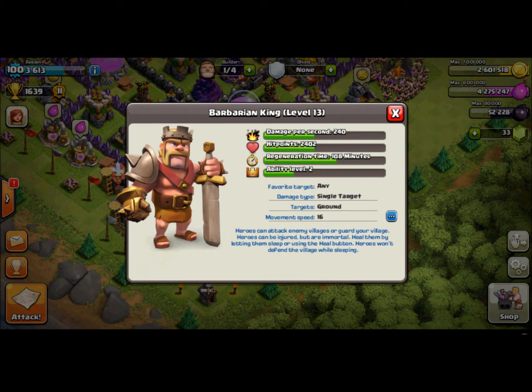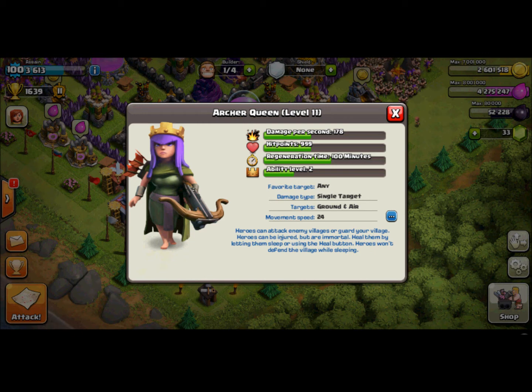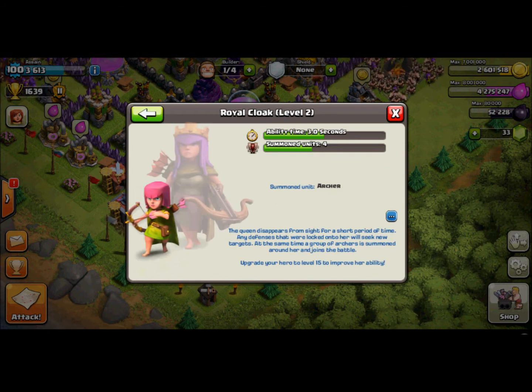Let's go to the Queen. The Queen has a slightly different ability — she can actually go invisible for a short amount of time. Right now my Queen is level 11, which means the ability level is 2. At level 15 it's ability level 3, and it keeps going like that. I think at every 5 levels the ability time goes up by 0.5 seconds — I'm not totally sure about that though.